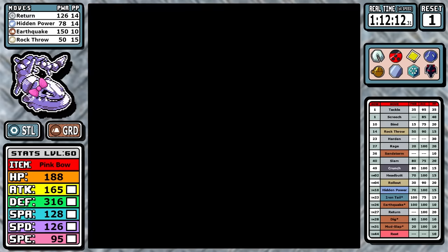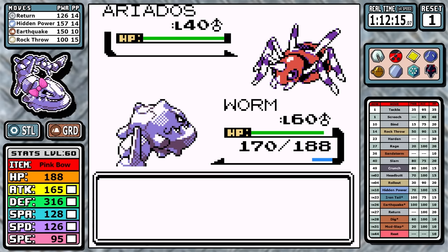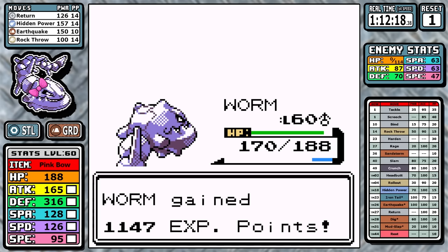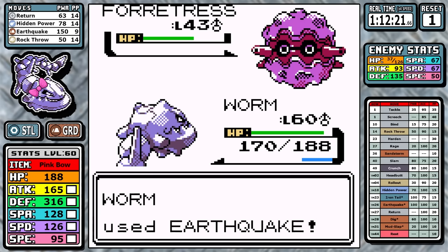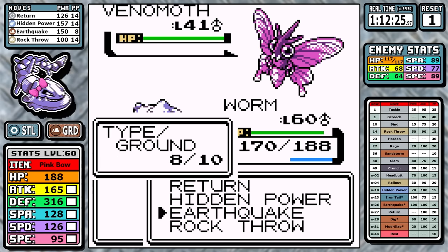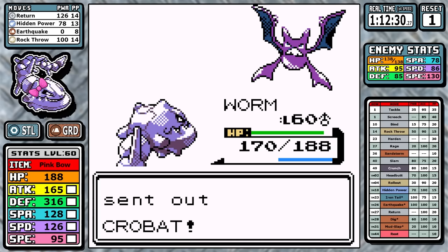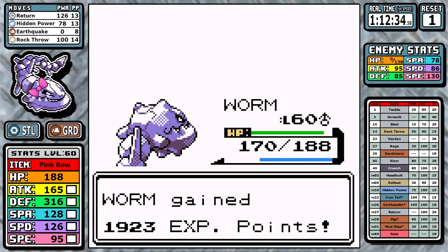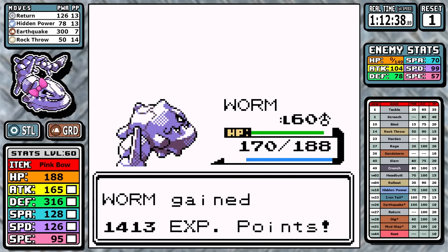On to Koga — surprise, this one is pretty easy as well. Rock Throw is really good for this fight, but when the Forretress comes out it's time to mention I picked up Earthquake in Victory Road — I didn't mention that, but it's easily our best move. A STAB Earthquake is kind of the one exception in Gen 2 where something is just straight up better than Return — 150 effective power with STAB is pretty amazing. And if you put on something like the Soft Sand, it just gets that much better.